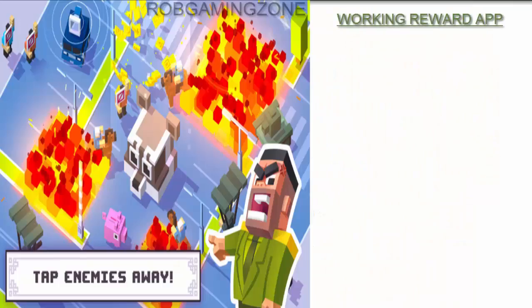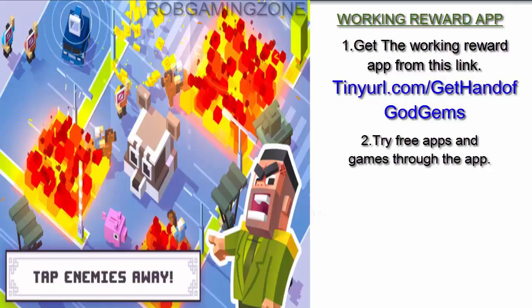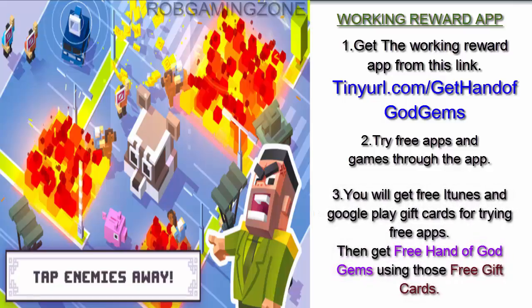Hi, welcome to Rob Gaming Zone. Follow these steps to get in-app purchases for free in this game. Step 1: get the working reward app from this link — tinyurl.com/get-hand-of-god-gems. Step 2: try free apps and games through the app.